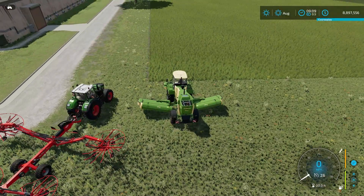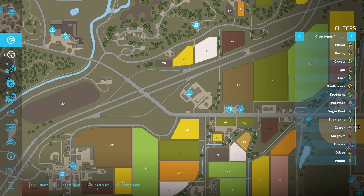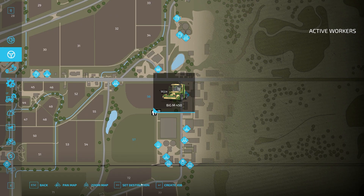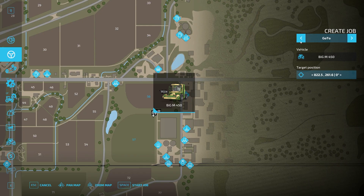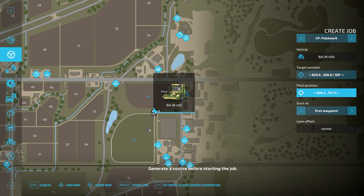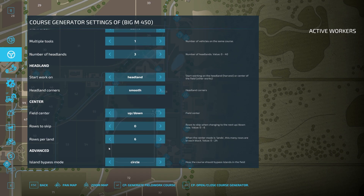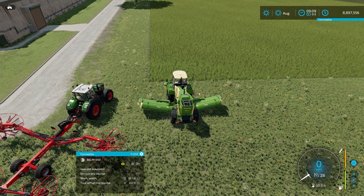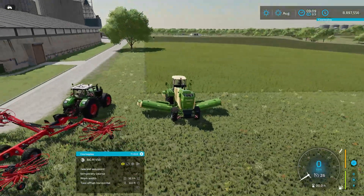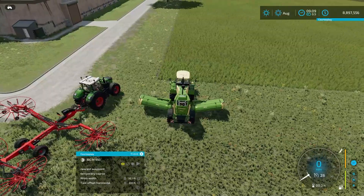So we're gonna go ahead and set up a course for this guy here. No course. We're gonna go into Courseplay, field work — target position is fine, field 57. Open the course generator. I'm gonna lower it a little bit. We'll do three headlands around — smooth, up, down. Generate the course. Beautiful — this is gonna mow it. So I'm gonna have this guy mow it, and then I'll bring you back after the windrower does his job. I'm gonna generate a course, mow it with this guy, windrow it with that guy, and that windrower course I'm gonna save. I'll see you guys here in just a bit.